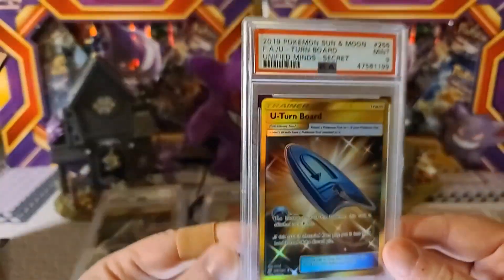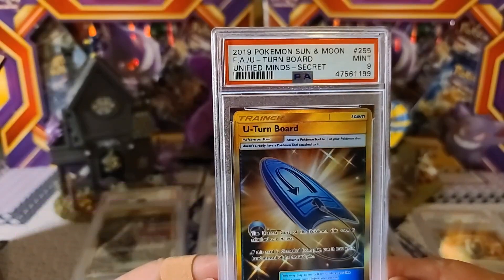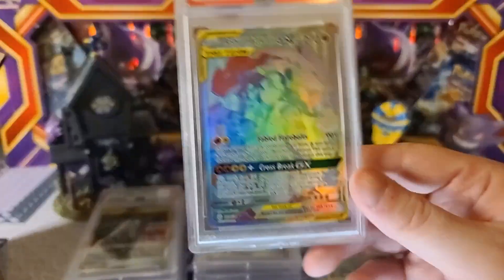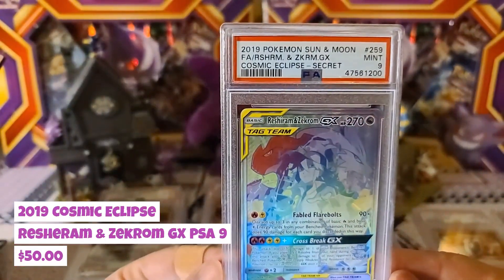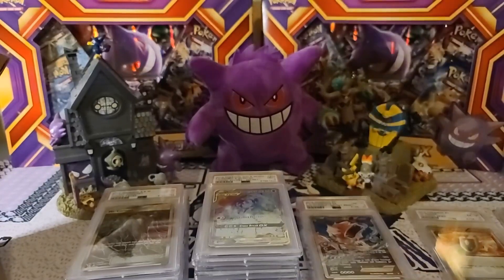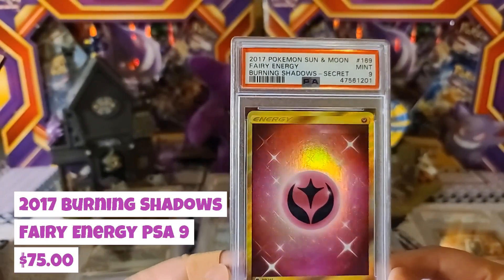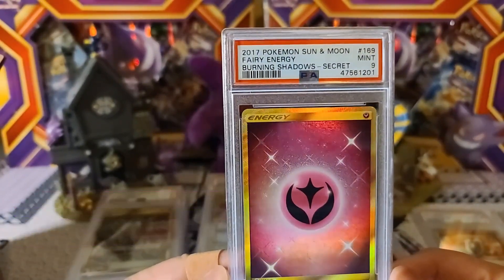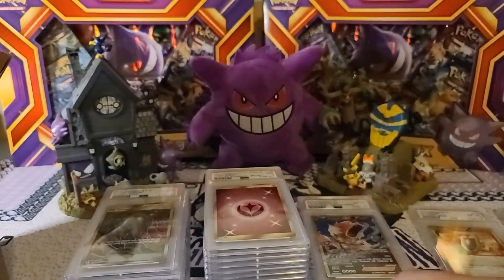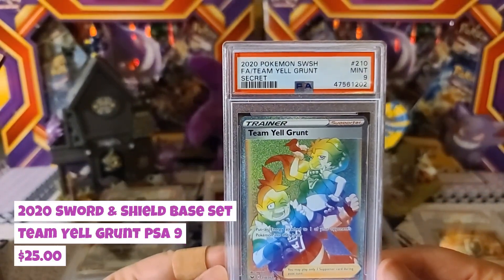We got the U-Turn Board Mint 9 — so the 9s are kind of controlling things here. Then Reshiram and Zekrom secret rare from Cosmic Eclipse, another Mint 9. Then the Burning Shadows secret Fairy Energy — I was hoping this would be a 10 to continue my energy collection where I got two Fire Energies at Gem Mint 10, but Burning Shadows has been a tough set for centering. Then Mint 9 Team Yell Grunt from Sword and Shield.